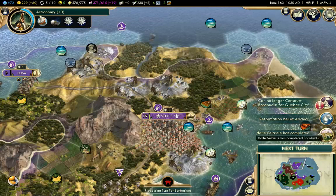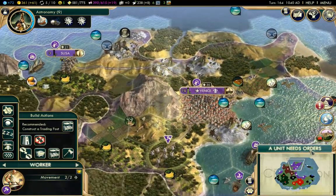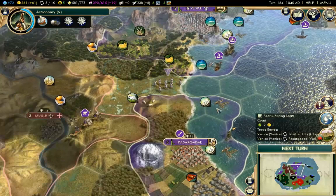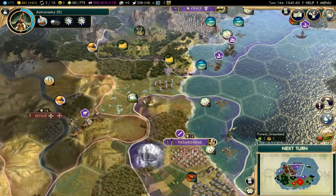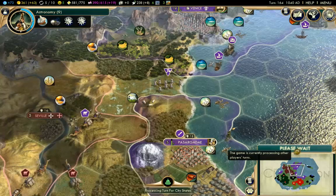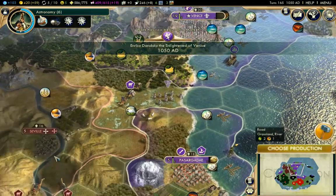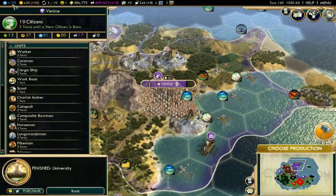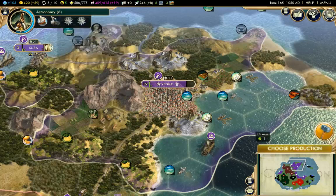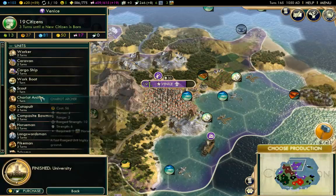Ethiopia has completed the Borobudur. So they are continuing on with their wonder spamming - they're just trying to get all the wonders they possibly can. One turn until we get our library. Let's send these workers down to continue this road to Pasagarde here. And that should boost our income a little bit as well.